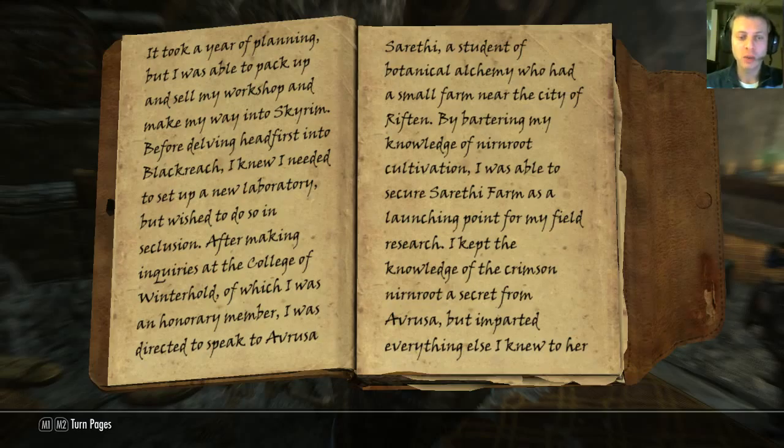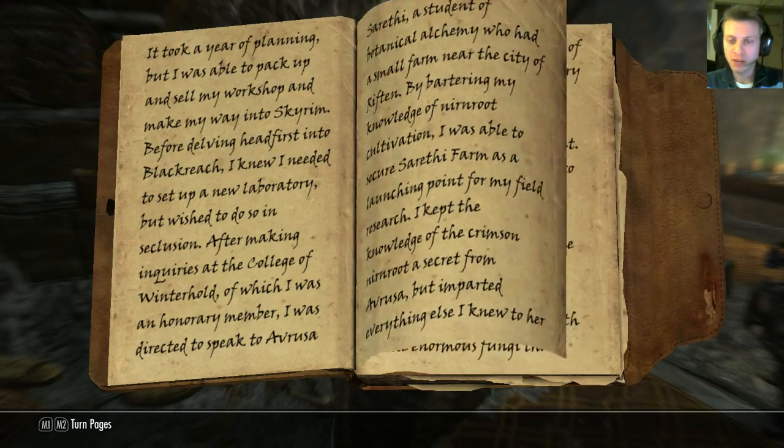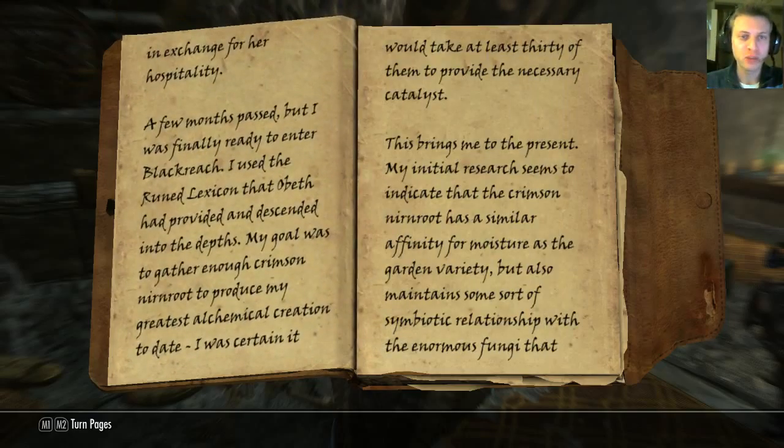'It took a year of planning, but I was able to pack up and sell my workshop and make my way into Skyrim. Before delving headfirst into Blackreach, I knew I needed to set up a new laboratory, but wished to do so in seclusion. After making inquiries at the College of Winterhold, of which I was an honorary member, I was directed to speak to Avruza Sarethi, a student of botanical alchemy who had a small farm near the city of Riften. By bartering my knowledge of Nirn Root cultivation, I was able to secure Sarethi Farm as a launching point for my field research.' So that's probably where we have to go next, after we collect the 30 Nirn Root. 'I kept the knowledge of the crimson Nirn Root secret from Avruza, but imparted everything else I knew to her in exchange for her hospitality. A few months passed, but I was finally ready to enter Blackreach. I used the runed lexicon that Obeth had provided and descended into the depths. My goal was to gather enough crimson Nirn Root to produce my greatest alchemical creation to date.'